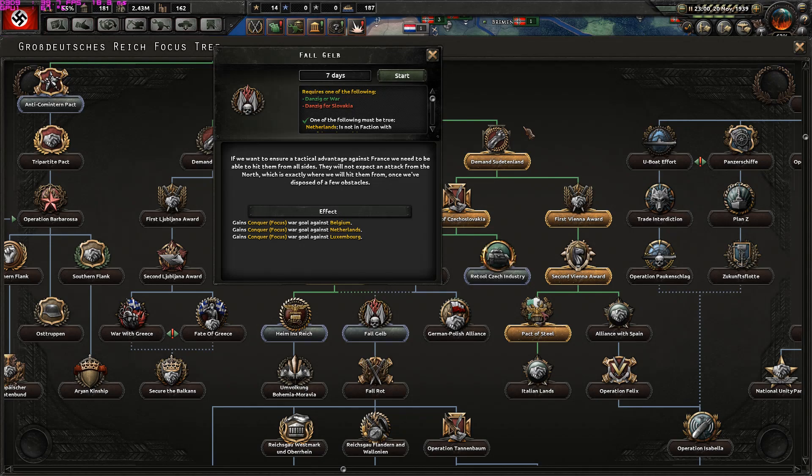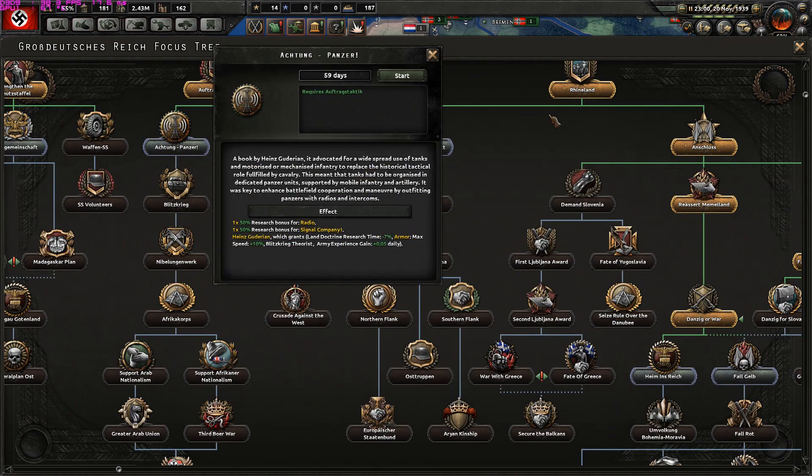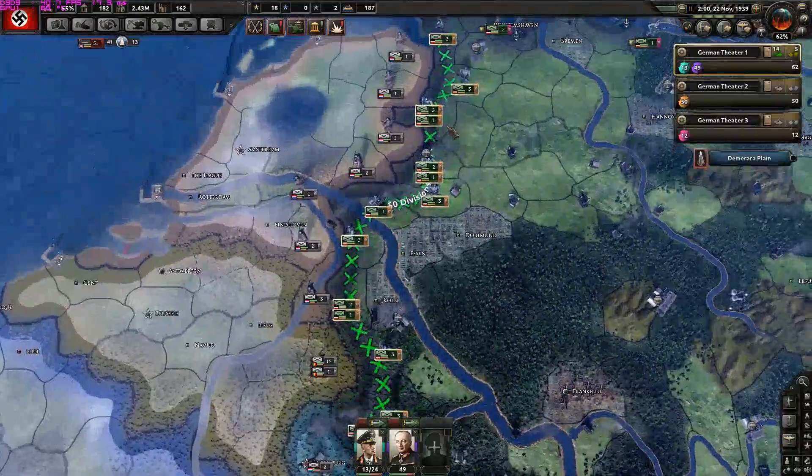To ensure a tactical advantage against France we need to hit them from all sides — but let's wait for the Polish campaign to finish first. Instead I'll do the Achtung Panzer focus. The event reads: 'A book by Heinz Guderian, it advocated for widespread use of tanks and mechanized infantry to replace the historical role fulfilled by cavalry. This meant tanks had to be organized in dedicated panzer units supported by mobile infantry and artillery, with key emphasis on enhancing cooperation and maneuver by outfitting panzers with radios and intercoms.' I really like these events.